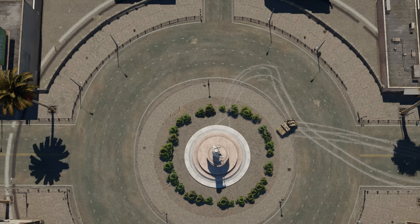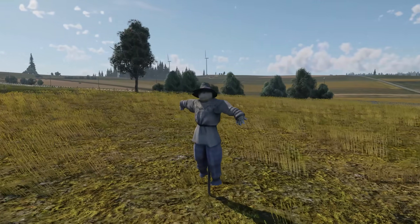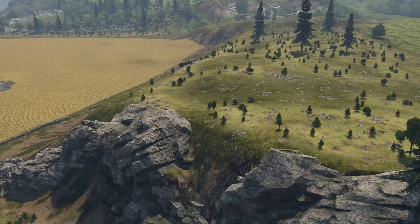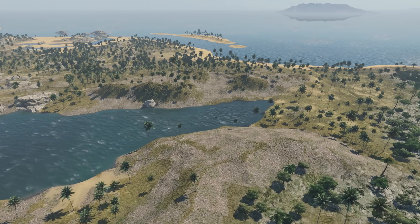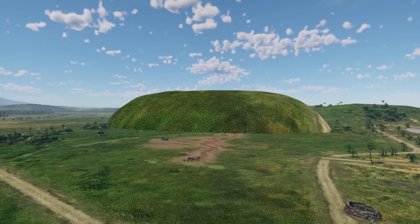Now it's time for random objects in random places: this scarecrow in a random field in Fulda, this broken piano in Poland, this shell casing on a hill in Ash River, this tree in the middle of a lake in Jungle, and this floating island in Port Moresby.